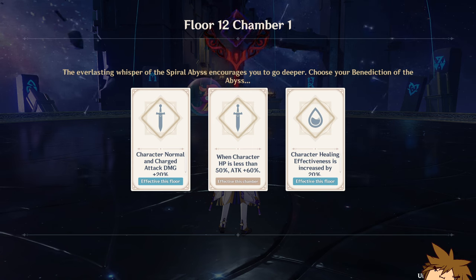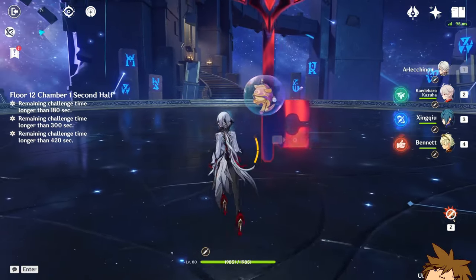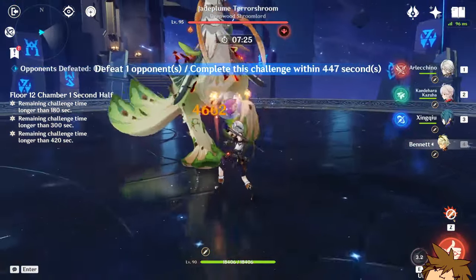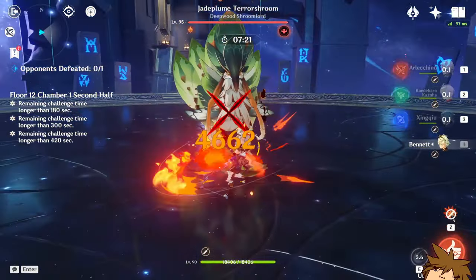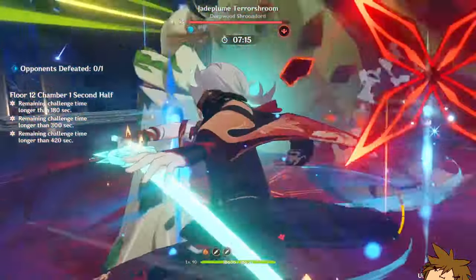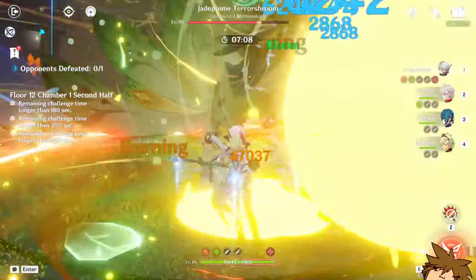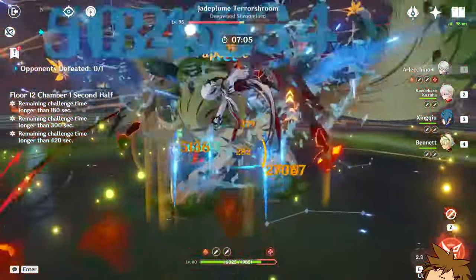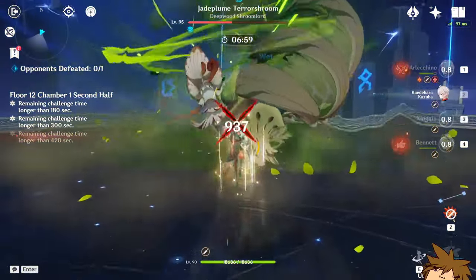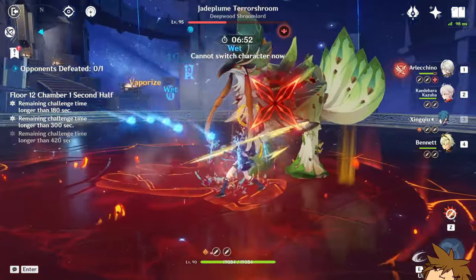We're going to be testing out the Arlecchino we built and we're going to get a little increase in normal attack and charged attack damage. I'm not expecting a lot because my stats are actually dismal. This is how her rotation goes — do not quote me on this. We do a little bit of that, and then that — okay, it's actually not even that bad. I think I'm being carried a little bit by my teammates. Let's try it out one more time.